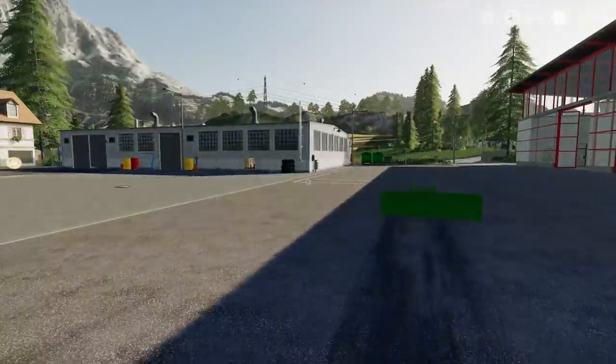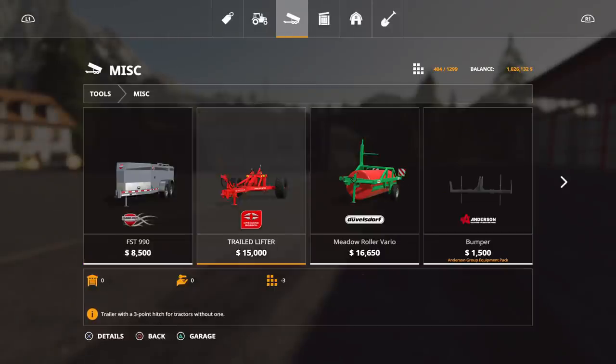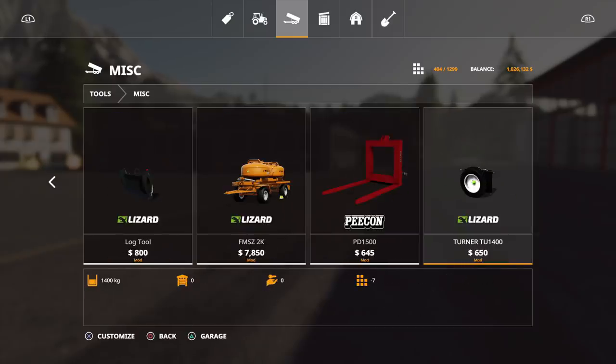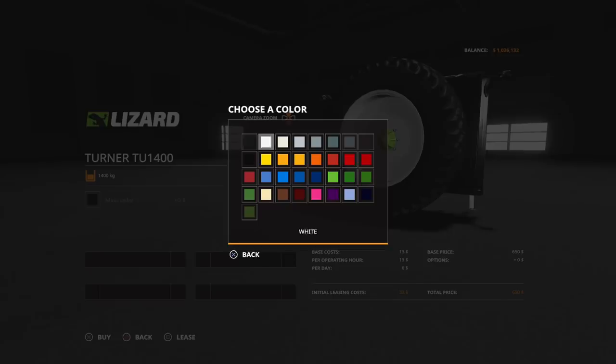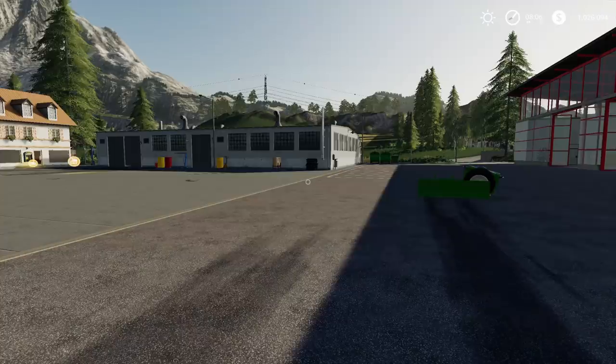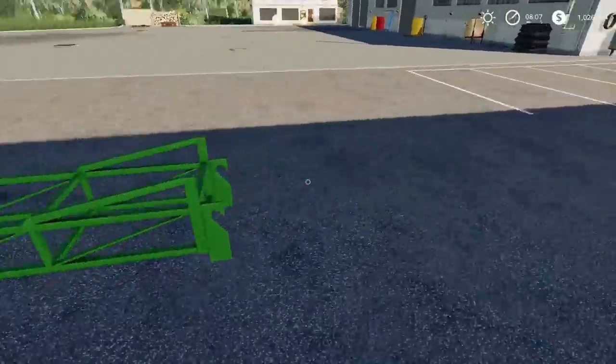Next, the Turner TU 1400 — probably under miscellaneous, and yes, there it is. It's $650, seven slots, 1,400 kilograms. You can change the color — let's pick our John Deere green of course.